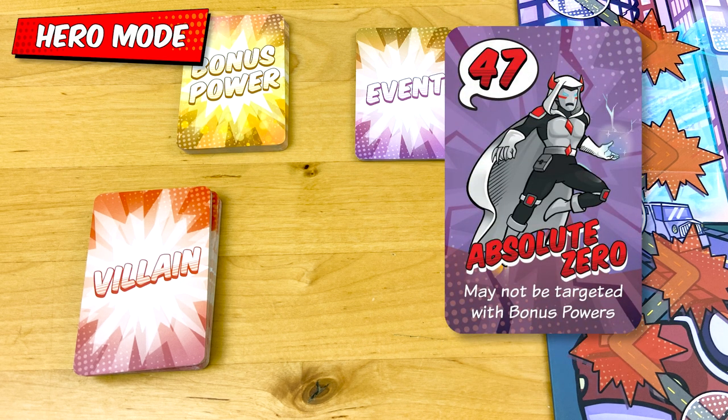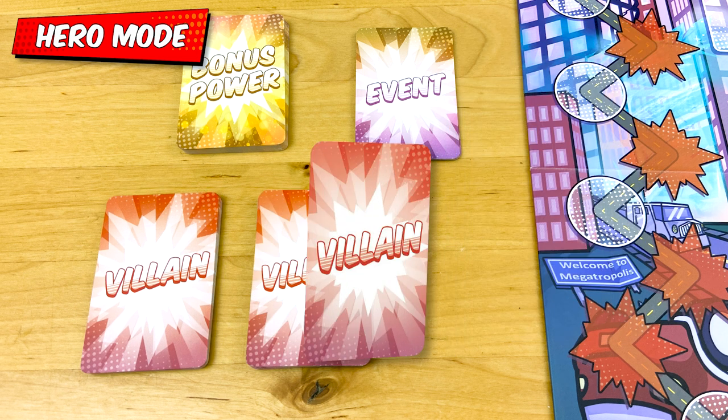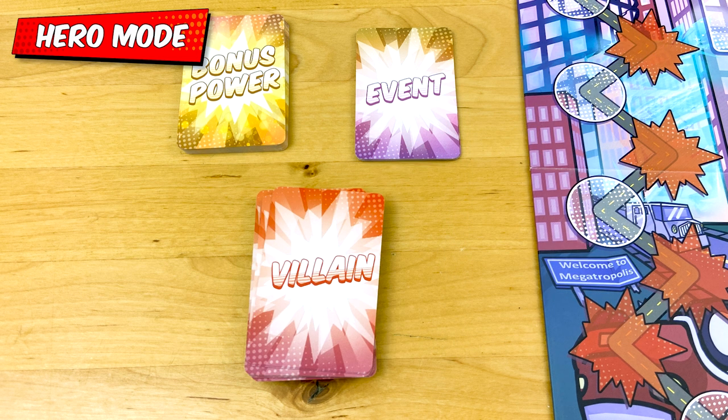This bad guy is Absolute Zero, the big boss. Cut the deck, shuffle him into one half of it, and put the other half on top. That's how you make sure Absolute Zero doesn't appear until later in the game, but you'll never be sure when he'll turn up.